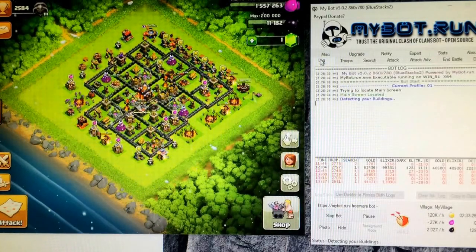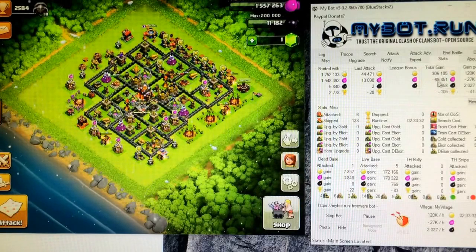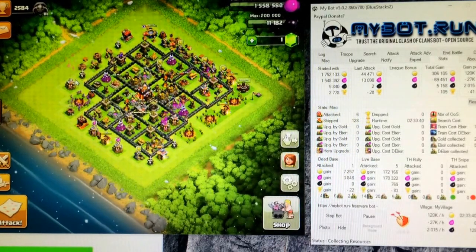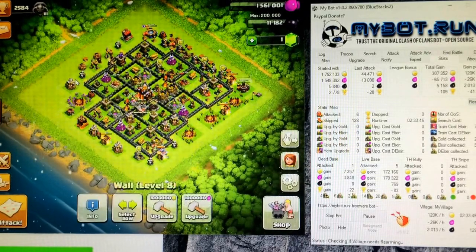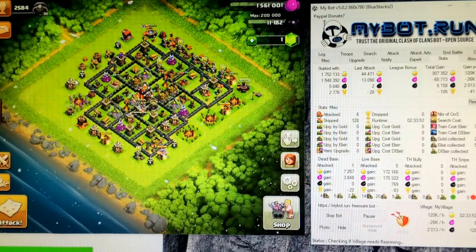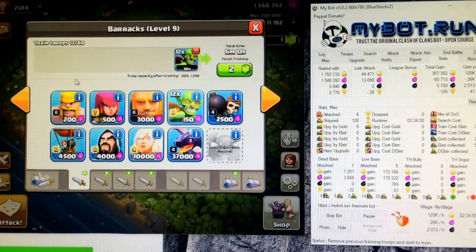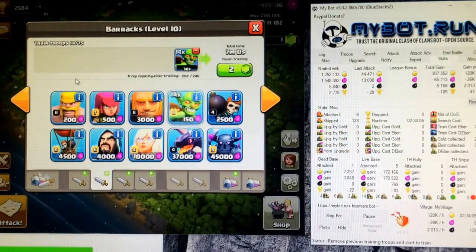That's how it works. I lost a bit of elixir because I trained some P.E.K.K.As to donate, but the bot does pretty good stuff. It's been on for about 2 hours and 30 minutes and made me 307,000 gold. Thank you all for watching — this bot is amazing and it's completely free. Go download it now, look up mybot.run.